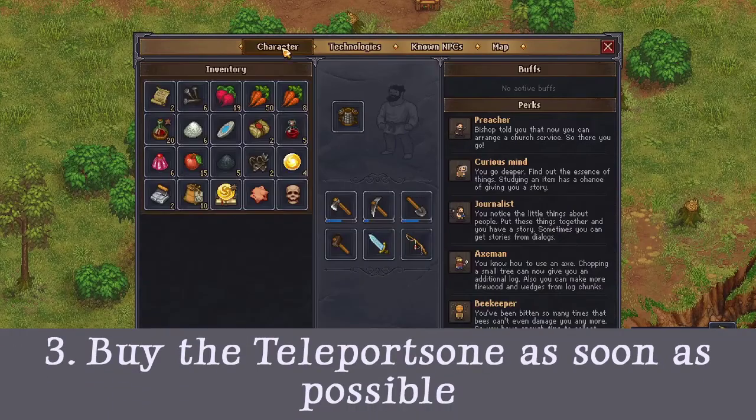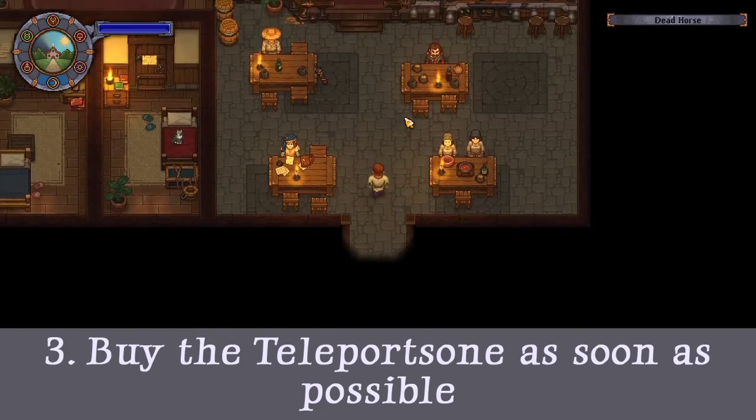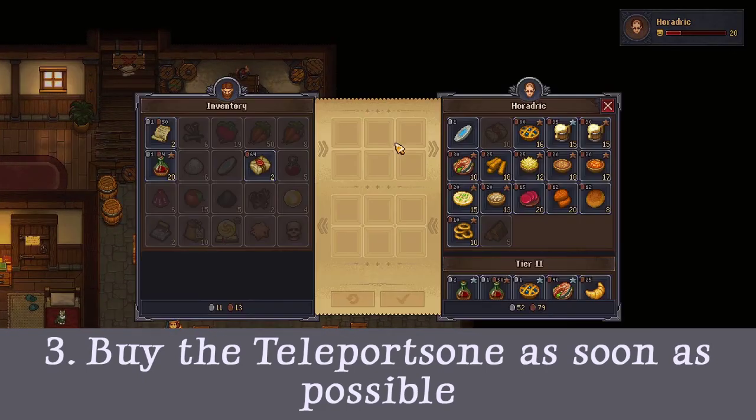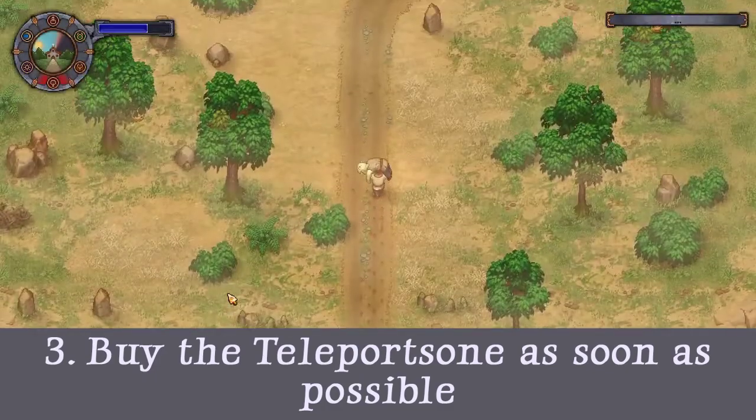Tip 3: Buy the teleport stone. As I said, you don't walk very fast, so try to get a teleport stone as soon as you can. You can buy it from Horatrick at the Dead Horse. It's not expensive at the price of 2 silver coins, or 200 copper if you prefer that unit of measurement. It will allow you to explore and make it back to your home instantly.